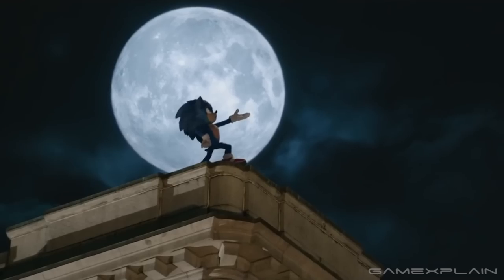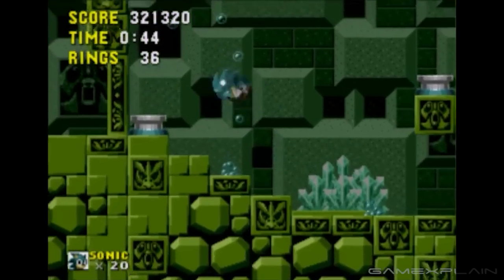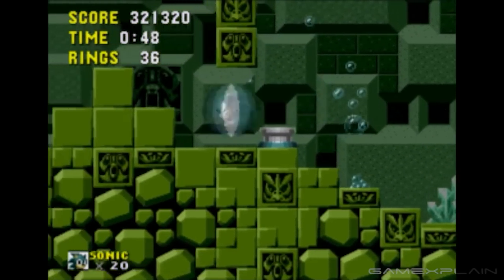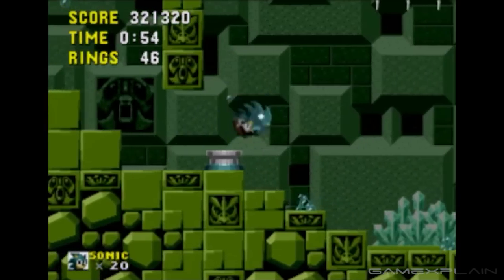Throughout the film, Sonic talks about how he can't swim. This comes into play later when he rescues Knuckles from drowning, and even though Knuckles is a great swimmer, all Sonic can do is little hops underwater — just like the games! He even sucks up an air bubble to stay under longer. All that was missing from this scene is that scary music that plays when Sonic is about to drown. Completely missed opportunity.